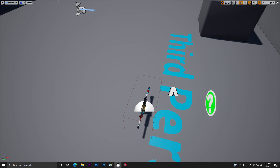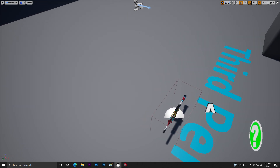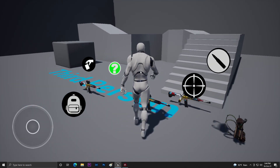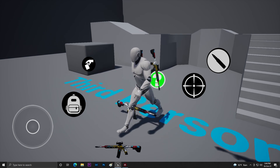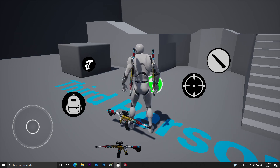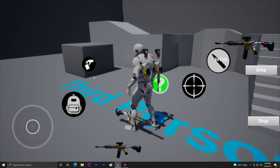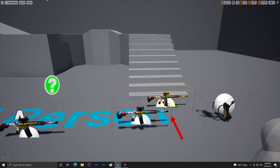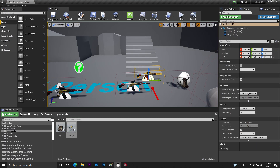Now we can test the system - we can pick two guns, but the third one will not be picked. If our weapon number is already at 2, we can't pick any more guns. As you can see, we have the limitation of two guns working correctly - it's not possible to pick more than two. The system is working.